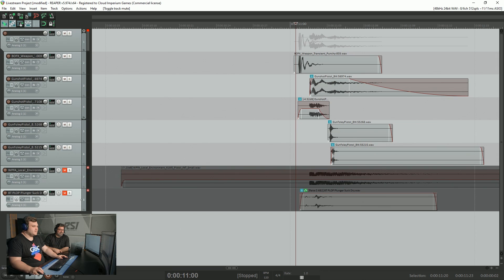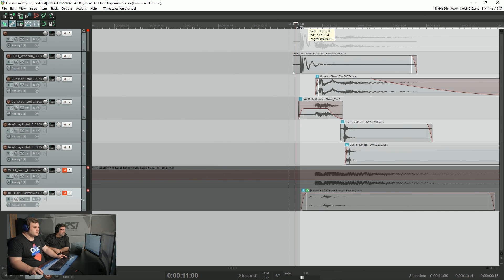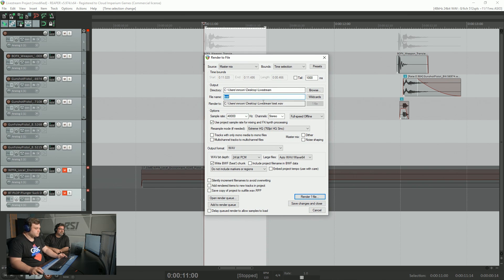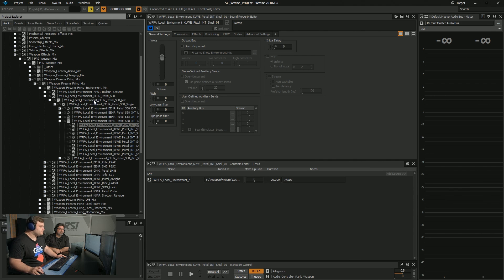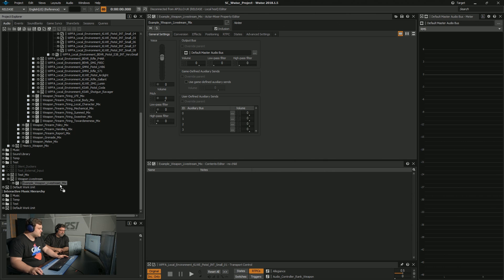Let's show you the process of getting this now into the game. I'll export this sound from Reaper like this, then go to render. I do 'live stream weapon' and I've got a folder set up already for that to go into. Now we go over to Wwise, and I've got a little folder ready to go. Let me just grab the sound from there — I can just drag it in.